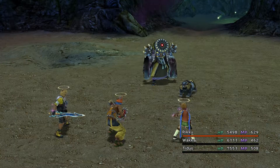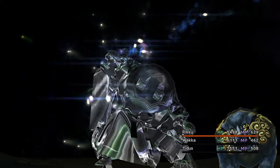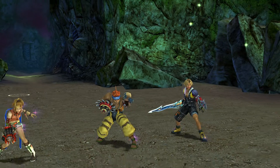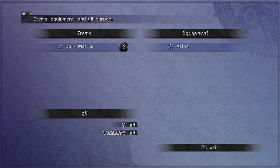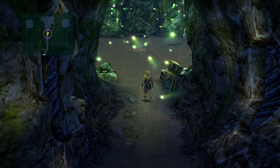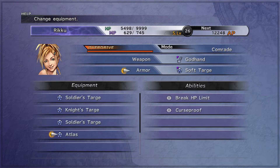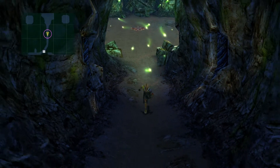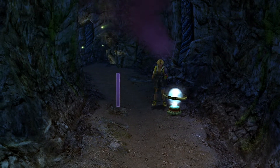Let's hope that one of them drops a Break HP Limit armor. Even just Break HP Limit — the Ribbon can happen later. That will help us survive a lot. At last! That's for Rikku? Is this it, or are we gonna get Curse Proof? No — it's Curse Proof. Well, we're getting Break HP Limit. It's 29,000 HP. Nice. That's actually good.